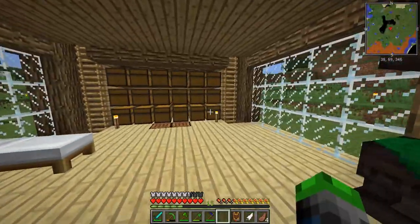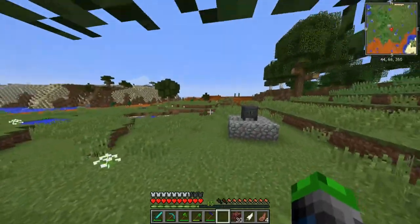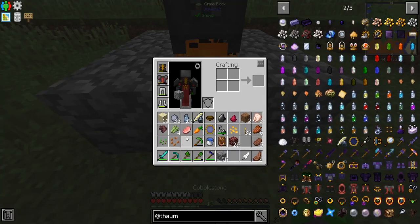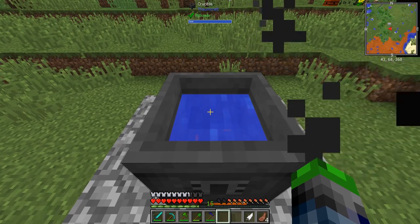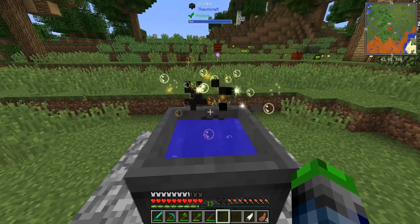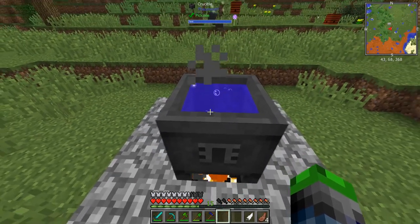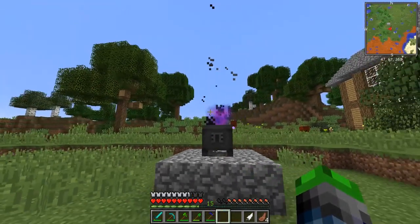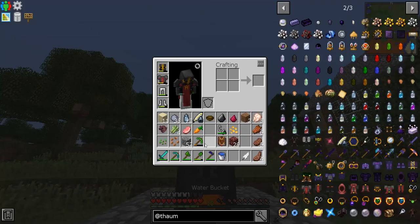Yep, now it's bubbling! All right, let's go ahead and throw in some — oh. Our Thaumometer is gone! Oh my gosh, all that vis just went up into the air. This is why we can't have nice things, because I'm an idiot. Oh man. It's okay, it's okay, it's okay.